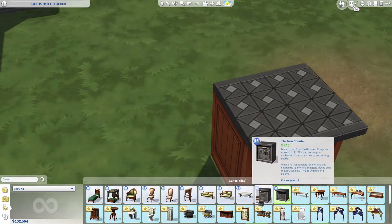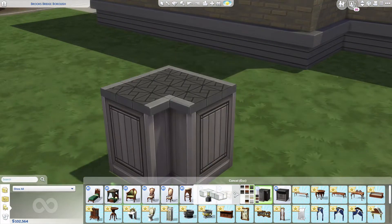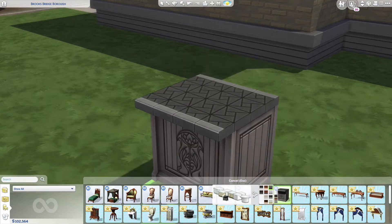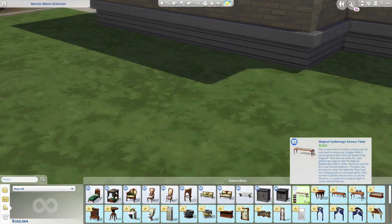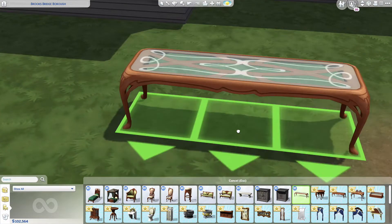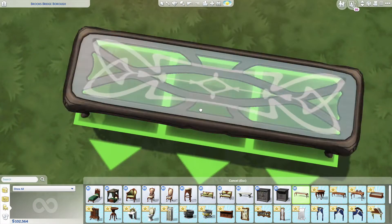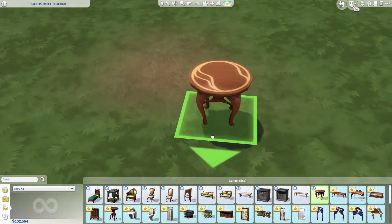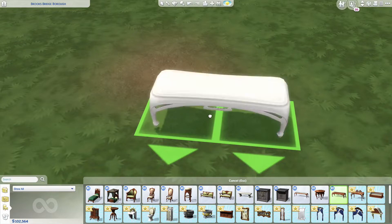We needed some more multi-counter topped areas — I like that. Then we got a kitchen island in the same colors. As you guys know, if you open these up you probably have more options for the side and all that. Then we got the corner pieces and the edge. That's lovely. Then we got the Magical Gathering Seance Table — that's interesting, different colors and different little patterns. And then the Magical Mystery Table with branches and moons. Then the Fata Morgana table — like a little coffee table.